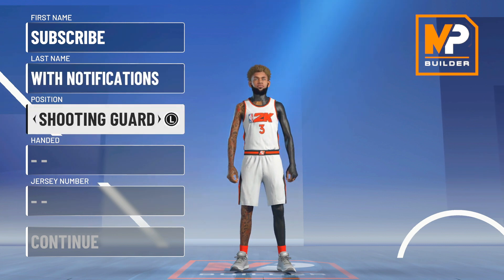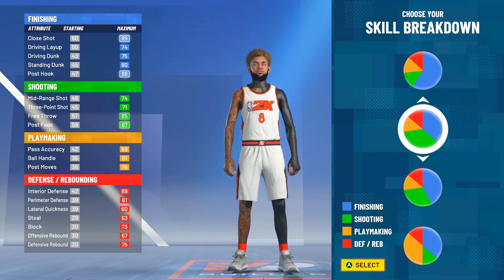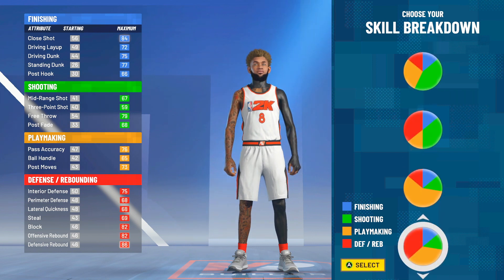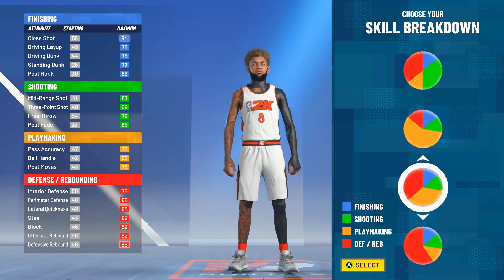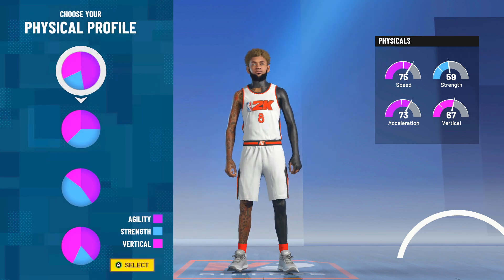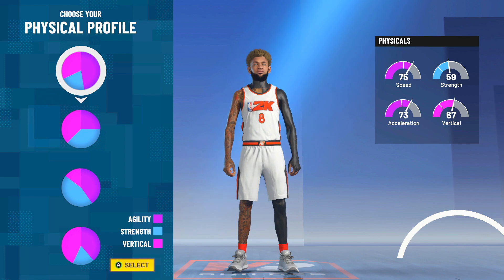So this build is a power forward position. You want to go whatever hand you want, whatever jersey number, but the key thing is the power forward position. Last year, this build was the yellow-blue pie chart with Hall of Fame playmaking and finishing. But this year it's actually a play-glass pie chart, which is Hall of Fame playmaking and defense. They were saying two-way slashing plays were canceled — I showed y'all I can use a two-way slashing play. No one's stopping me. I'm going to give you guys the best version. You still get the same amount of badges, if not more.